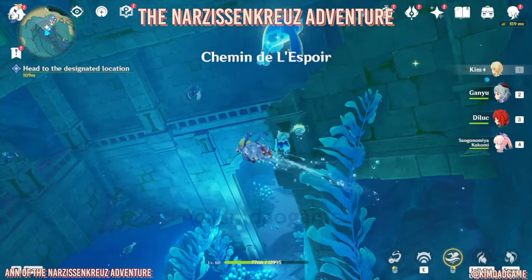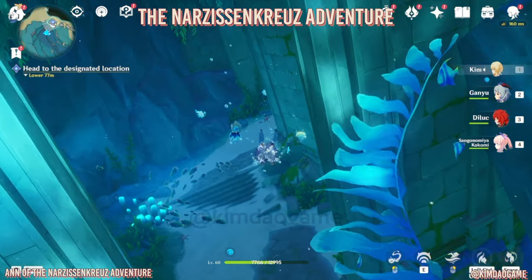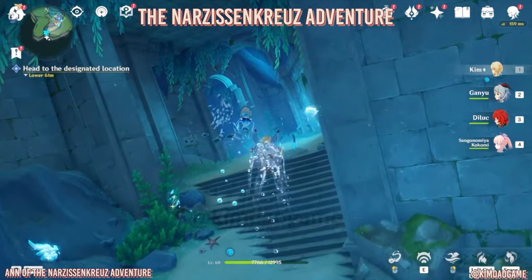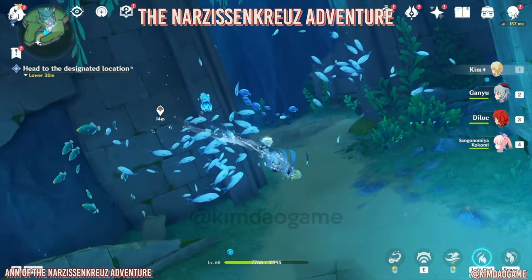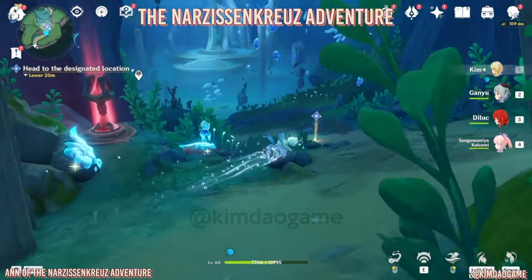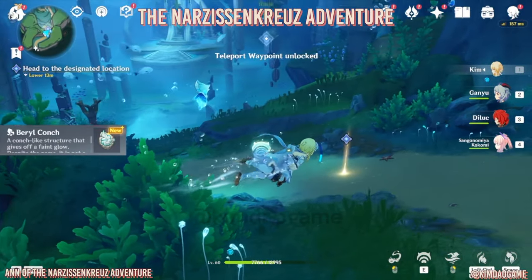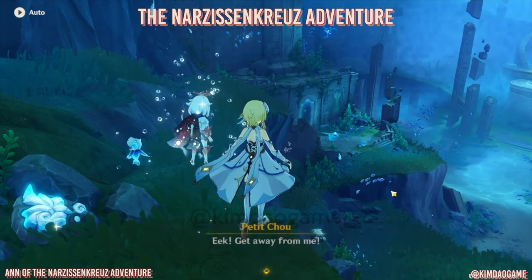So now that we've reached the location, let's go down here into the door and then go around the corner. There is going to be a teleport waypoint that we can open up. Go to the location, you'll get some dialogue.